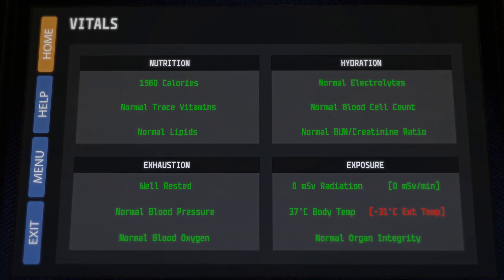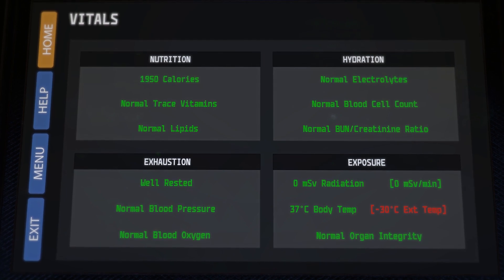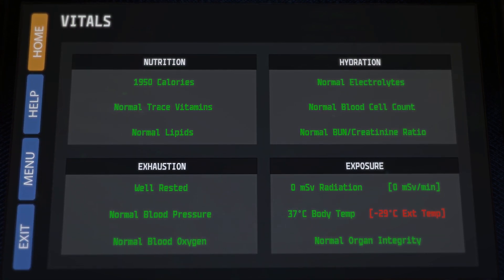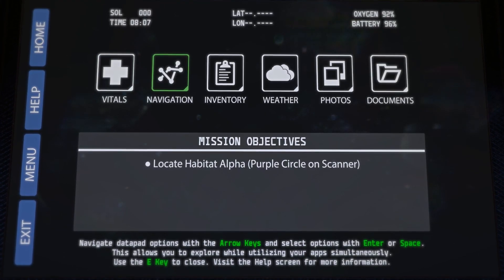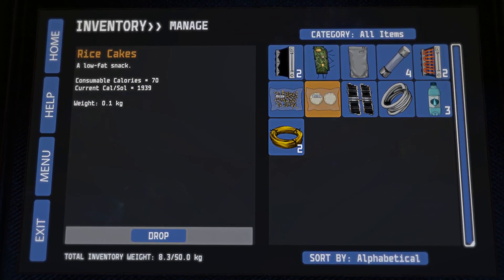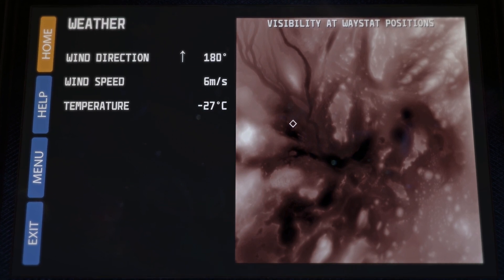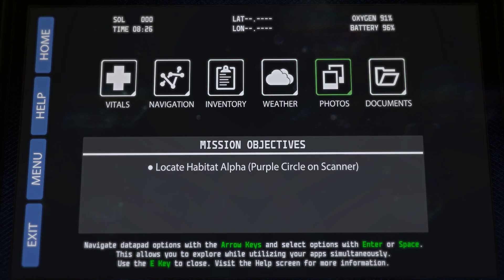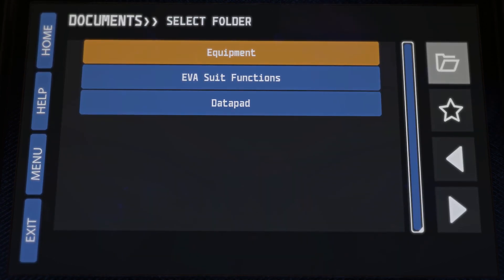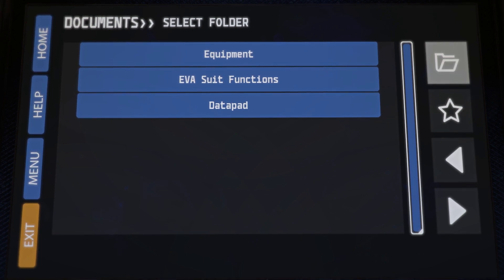Managing your character is going to be a little more complex than something like Subnautica. You have nutrition level — calories, traceable vitamins and lipids — hydration, electrolytes, blood cell count, exhaustion, well-rested status, blood pressure, blood oxygen level, radiation, body temperature, and even organ integrity. So you have to manage yourself in fairly detailed fashion. Navigation gives us a map of the area to zoom around. Inventory is self-explanatory. There's also a weather tab — we have current wind direction, wind speed, and ambient temperature at negative 26, which is actually pretty warm at the moment. Photographs: taking photos and cataloging everything will be important. And documents — right now it only has our operating instructions, but in the main story all records of everything you find will be stored here.